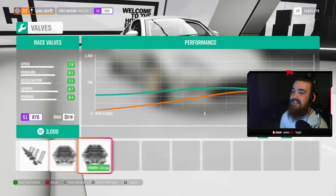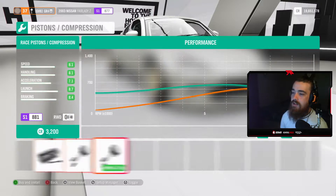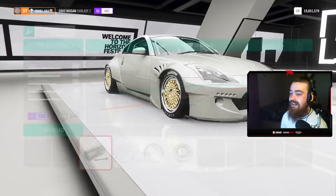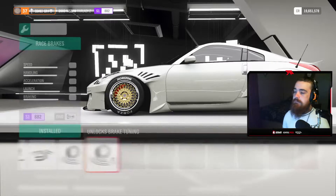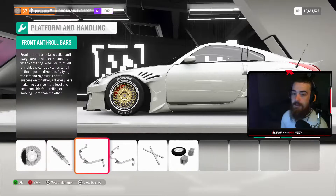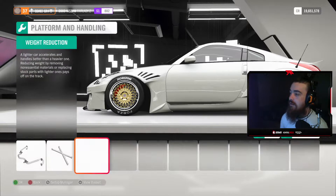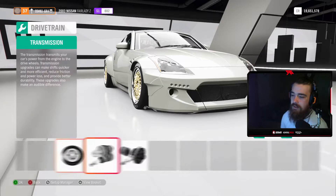Let's upgrade every single part on this car. This body kit is really nice though — the tires and wheels look a bit ugly on it. The body kit's quite funky. It's got big brakes and it's on drift springs too, I'm happy with that. Fully upgrade the car to however you want to do it. Okay, all that's upgrading — let's put it all together. I think every single part of it is upgraded.